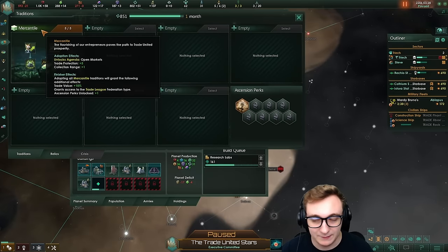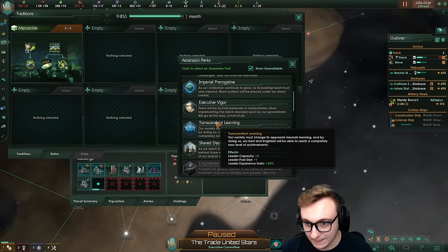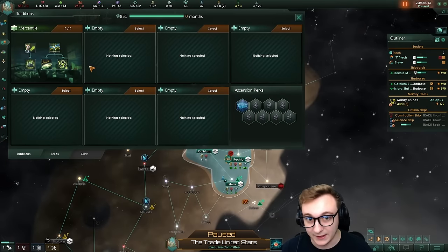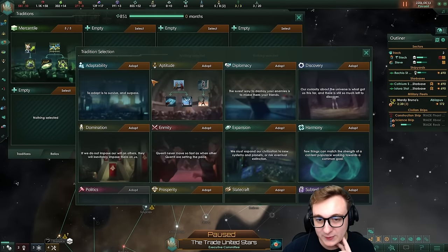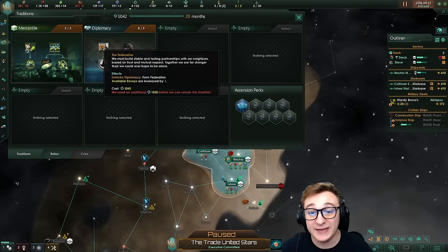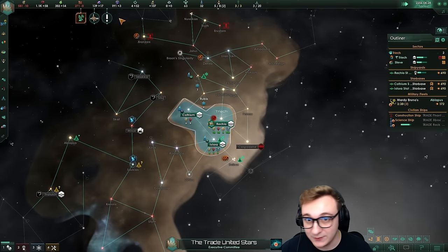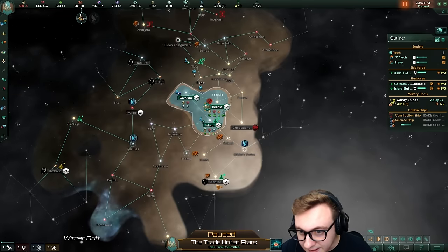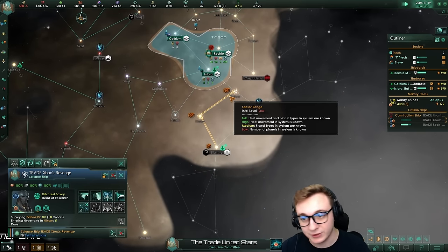We already have an ascension perk. I honestly want leader experience gain — this is really good because we want to get the highest governor we can, because they will be a trader person. Higher level means more trades. I think because we found people, I want to go diplomacy so that we can get a federation as soon as possible. Federation will be insane for our consumer goods and unity because our trade will give both at the same time. We just keep going with the science on our capital.